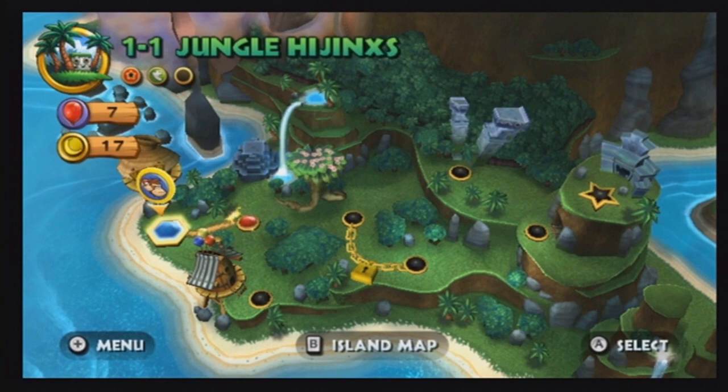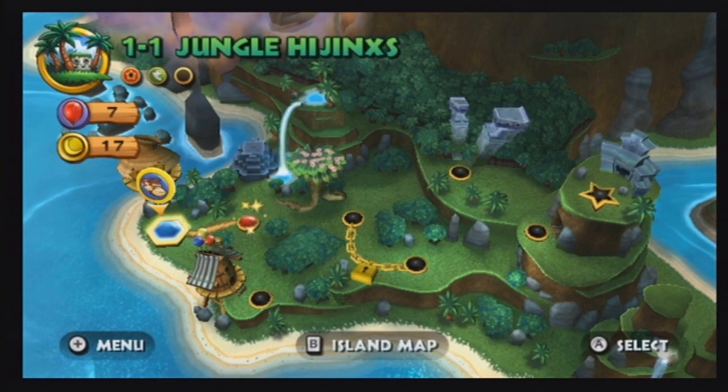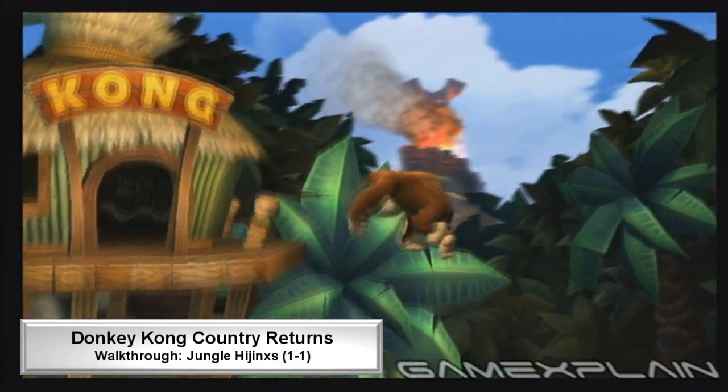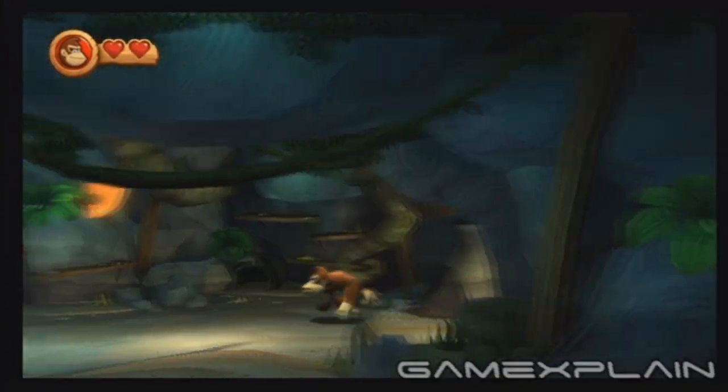In addition to the Kong letters, there are nine puzzle pieces to be found on level 1-1, Jungle Hijinx. Immediately after you start the level, head left into a cave to grab the first puzzle piece.